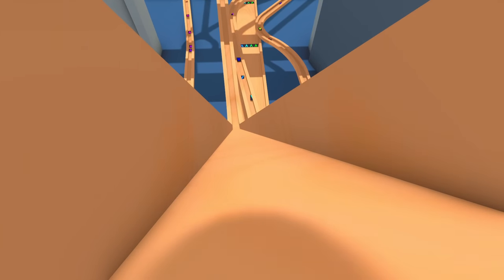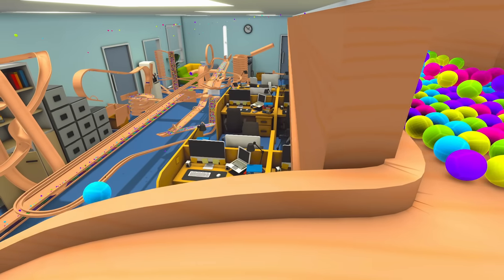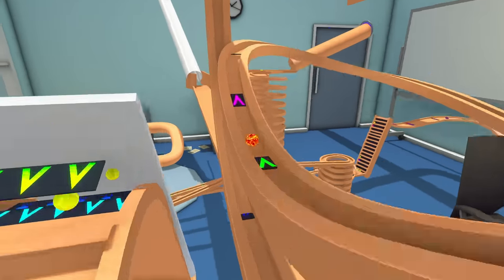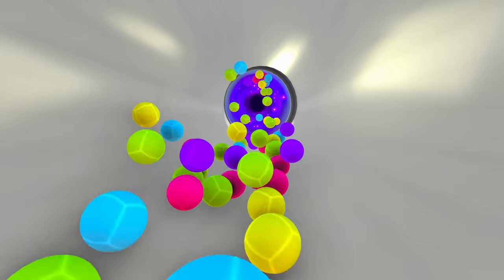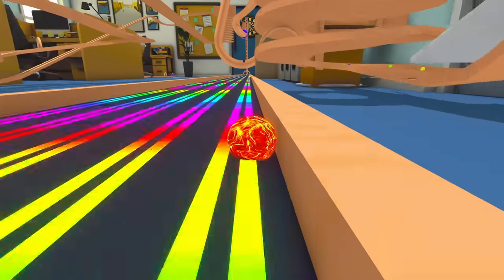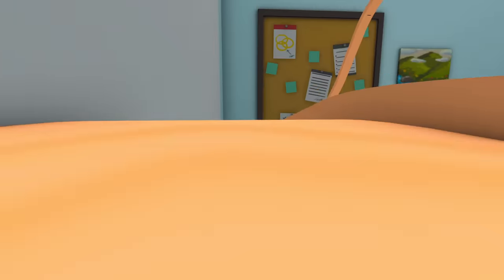This is an insane marble run inside an office, and today we're going to check it out to see how good it is. It's got this mega loop track, a marble tipper, huge spirals, a funnel, tubes, teleporters, a giant booster pad, tons of super-sized escalators, big drops, and a whole lot more.